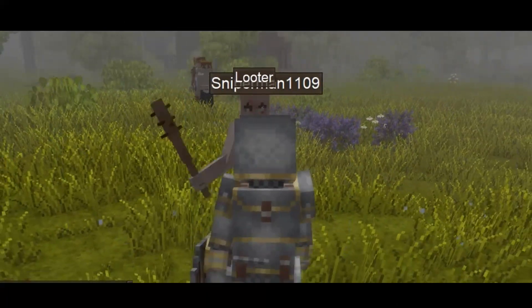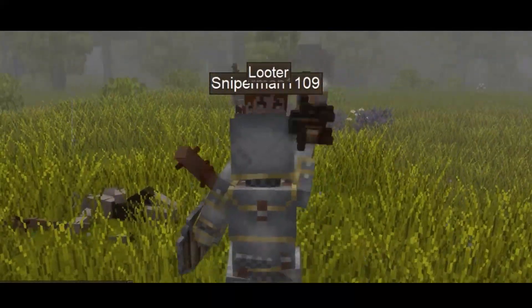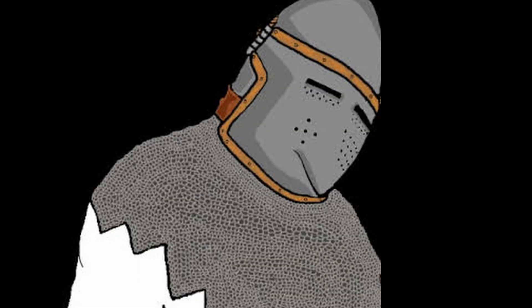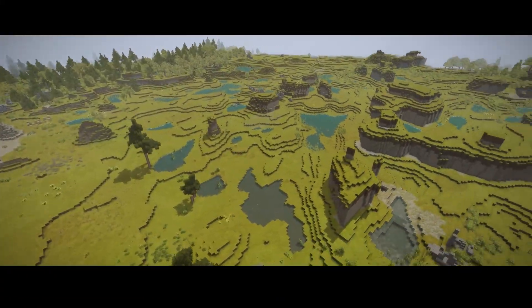Looters are tricky devils and travel in packs. They can be extremely dangerous so you gotta keep an eye out when traveling through the world. When they start to chase you, they can throw rocks at you to try and injure you and slow you down in the process. So be mindful of your surroundings. Looters can be found in open plain biomes, so at least they'll be pretty easy to spot.